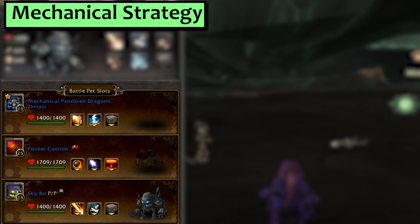Next up is Mechanical. The first slot is our faithful Mechanical Pandaren Dragonling with Breath, Thunderbolt, and Decoy. Second is my Pocket Cannon with Flameshot and Explode, and third is any Decoy pet with spammable damage. I like Skybow for that third slot because he's got Flamethrower.